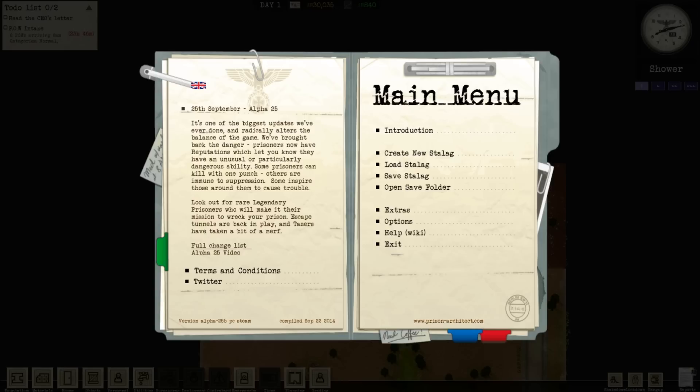But this one is a twist, because the main game is still an alpha, but it's a prison simulator. And there are mods available. One of them, which I've installed, is the World War II German POW camp mod.